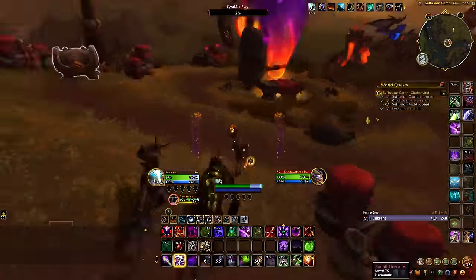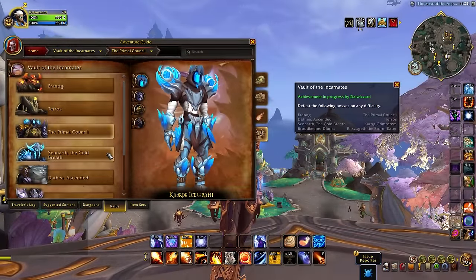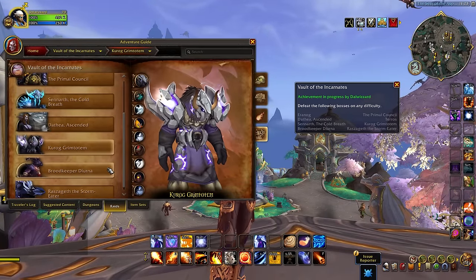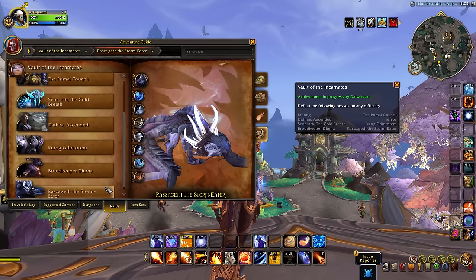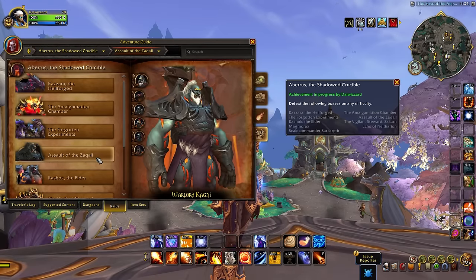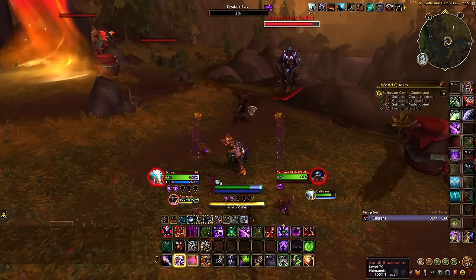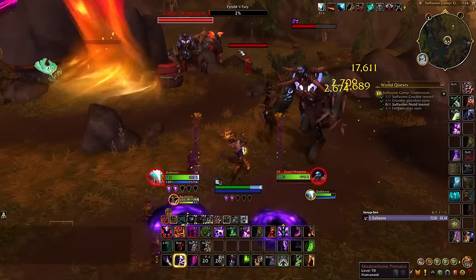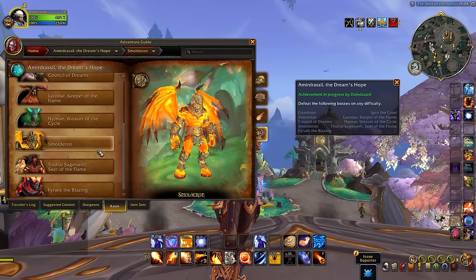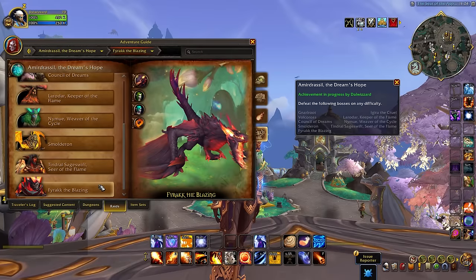First, let's go over some of the easier raid and dungeon requirements, starting with completing Vault of the Incarnates, the Aberrus raid, and the Amirdrassil raid. Completing Vault of the Incarnates and Aberrus might be a little more difficult currently, but after a few weeks into patch 10.2.6 we'll see the launch of Season 4, which brings back all three raids, making them easier to complete. As for Amirdrassil, you can take care of that right now in Season 3. You can finish the raid on any of the four difficulties, including Normal and LFR, which also count.